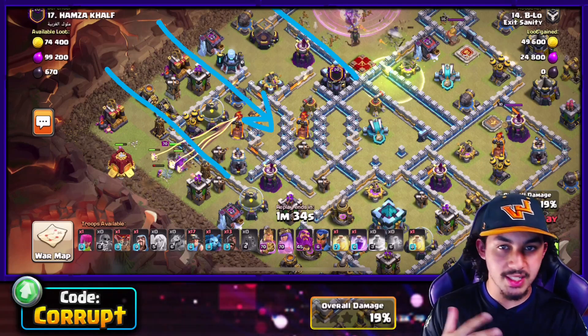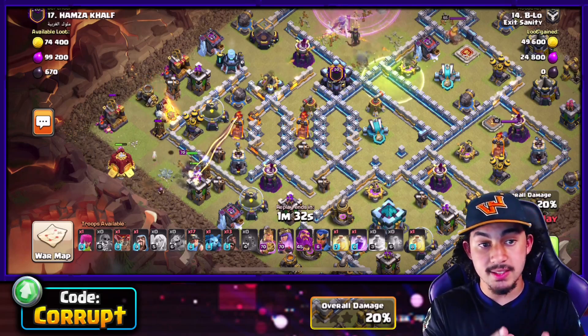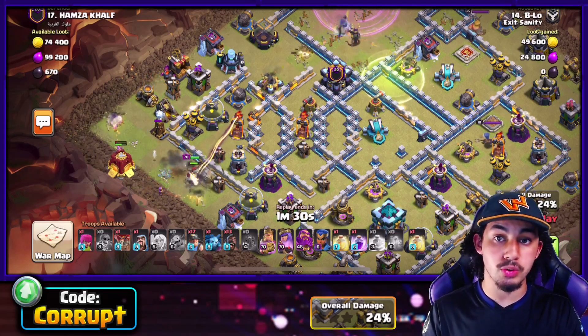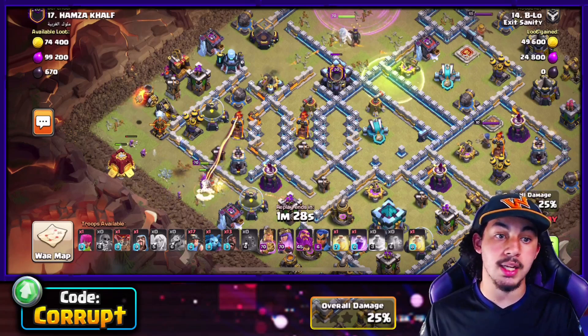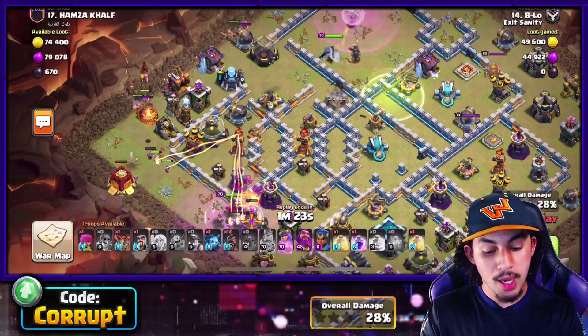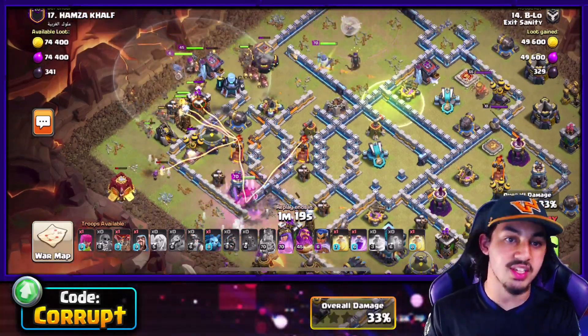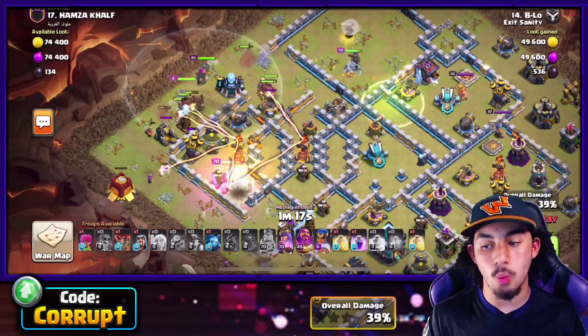Usually you want to identify where the best spot is to deploy the Hybrid. In this case, the Scattershot and two Multis are much higher priority than going in away from them, which makes it a little trickier. Making sure you're going in towards the Infernos and Scattershots is exactly what you want.